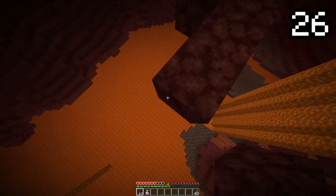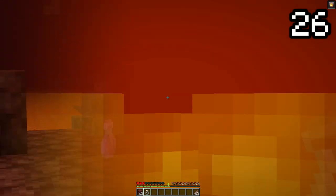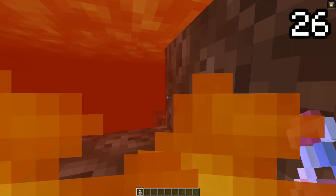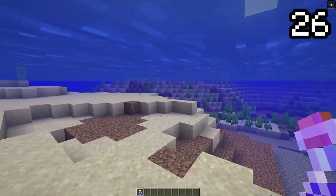Fire resistance potions save our butts in the nether. Something you may not have known is that the potion also clears some of the fog you see when you're inside lava, allowing you to see more clearly. This is the same effect as night vision when you are underwater.